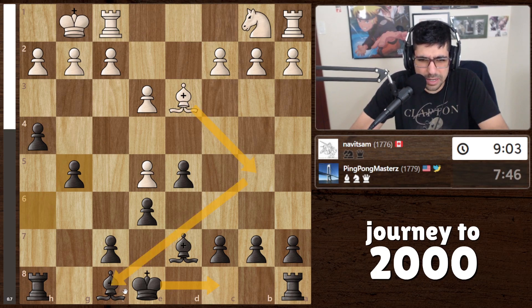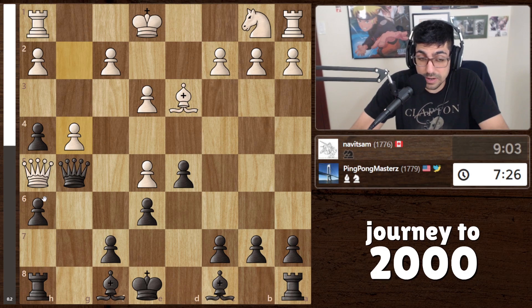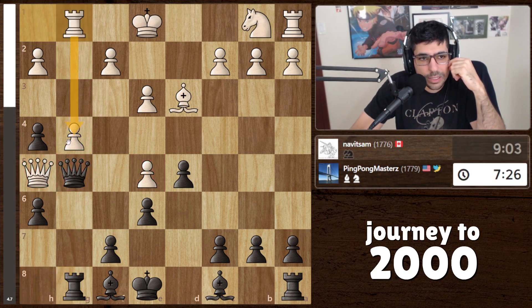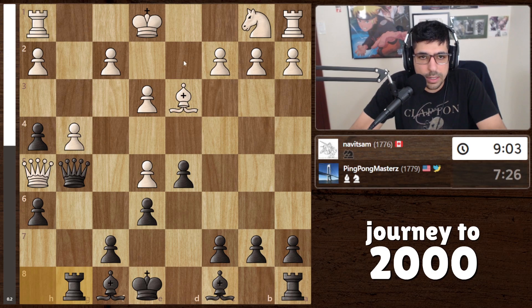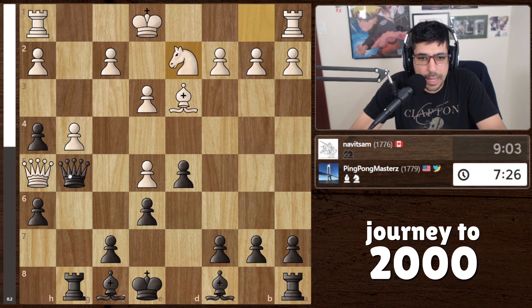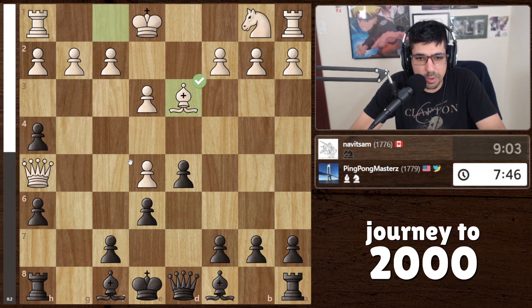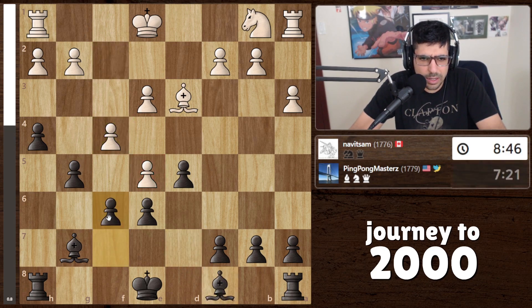Maybe the idea here is that he could have given a check first, but now it doesn't look like it. Computer says g4 was another interesting move — this prevents us from the pawn stuff and we're the ones making the sacrifice. We can't take this because the queen is watching that square, so rook g8 would make a lot of sense. Rook coming here would be terrible — you could just resign. Knight d2, and here I would consider just taking this pawn. It looks like a great position but you have these doubled pawns, which is why the computer says it's pretty much even even though you're up a pawn.